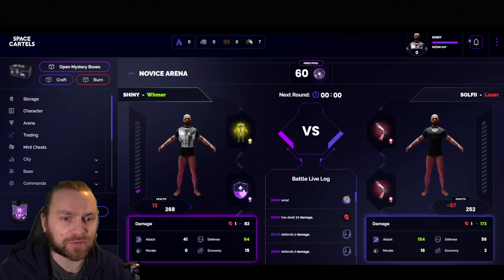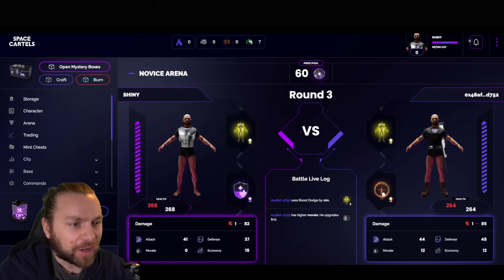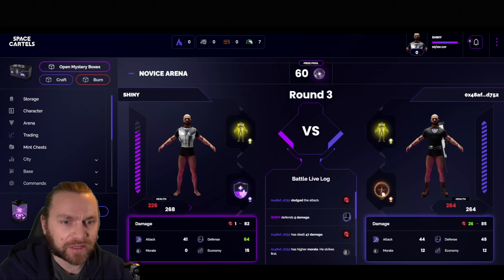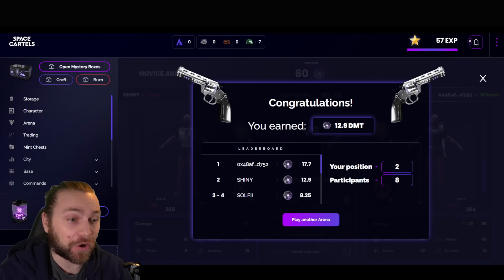It's very close — 154 damage incoming, then minus 21, minus 46, minus 67, and a hit — we've won with 13 health left! We beat Soul Fi. Then in round three we're up against a wallet address who hasn't changed their nickname — they have higher minimum damage and increased boost dodge, with a gun but no chest plate or vest. They're doing big hits, we did minus one damage at one point. Despite some dodges we lose this round, but with eight participants we still got 12.9 DMT for second place.